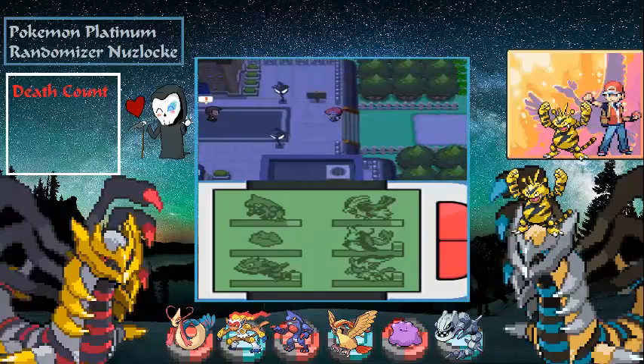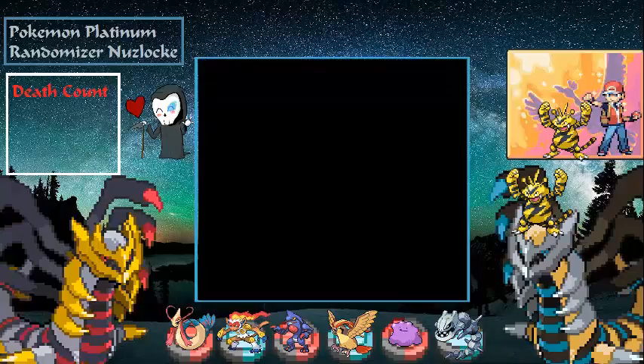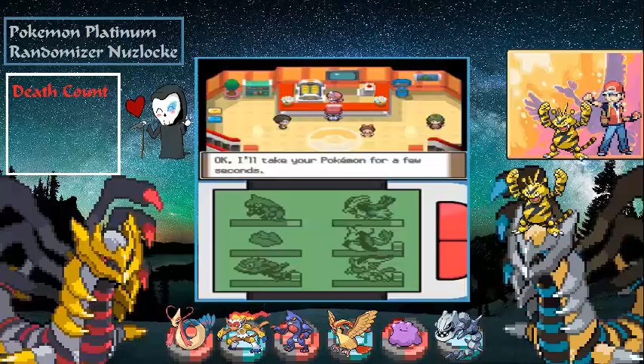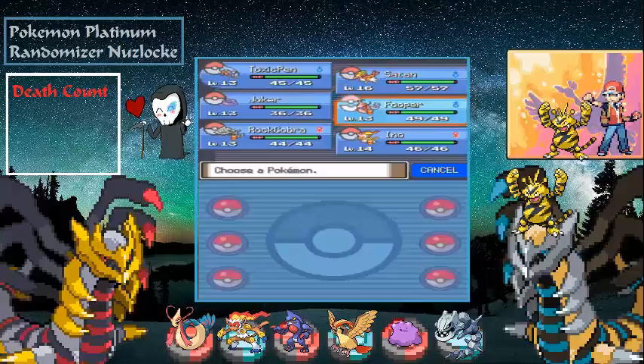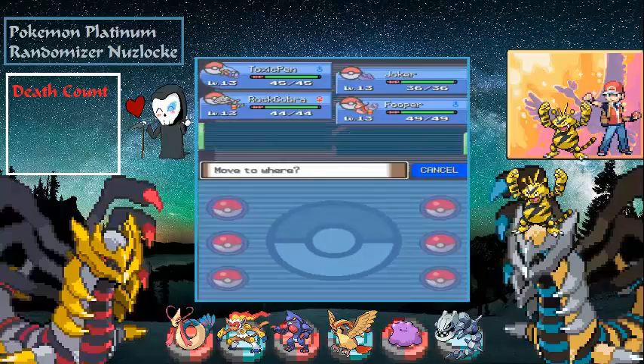Lucas is going to come up and mention the Pal Pad at the bottom of the Pokecenter, but we're not about that life. We'll heal up and switch the team order a little bit. I like to keep the weaker Pokémon out front and the stronger ones toward the back, so I know who to focus on leveling.